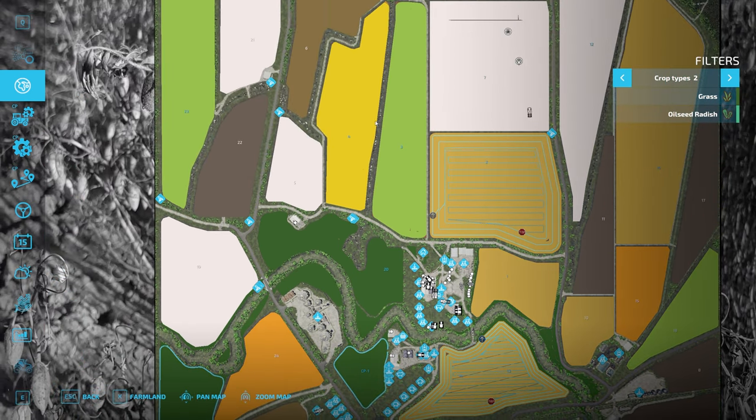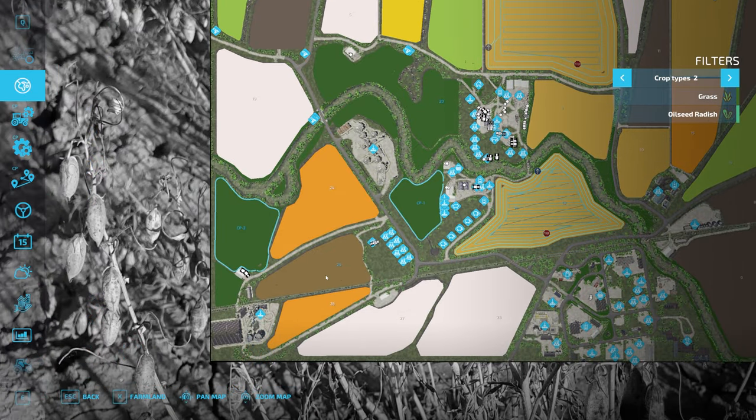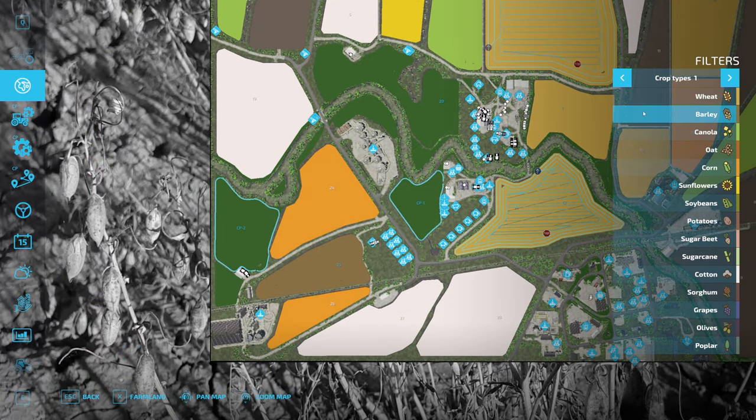We've got canola on field 3, we had sunflowers on field 4, canola on 23. We've got our grass fields growing. And we've also got some barley — barley or oats — running down here in field 25.